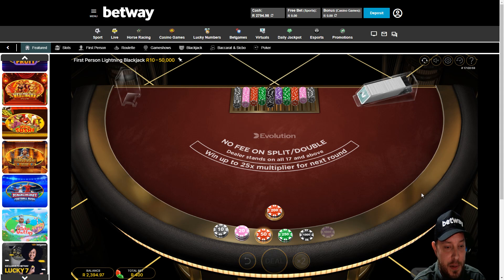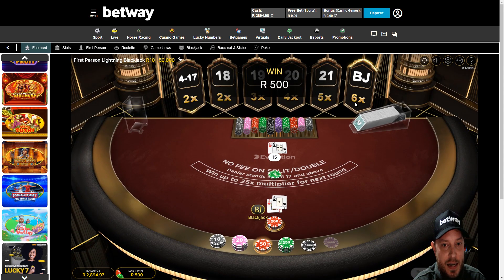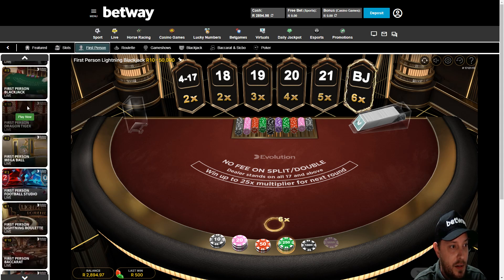Let's double up — kind of martingaling it out at the moment. There's the blackjack! There we go baby. We get a nice little six times boost on our next round. Of course this game freezes when you get a lightning blackjack, so I'm going to have to quickly pop out and pop in again. A little bit annoying, not going to lie. Let's load into the game quickly.